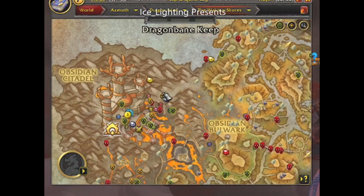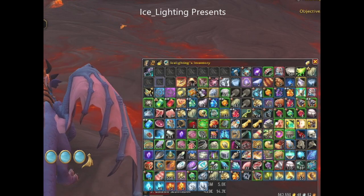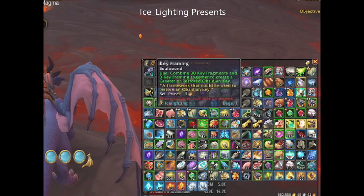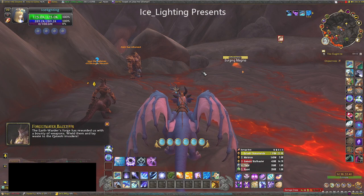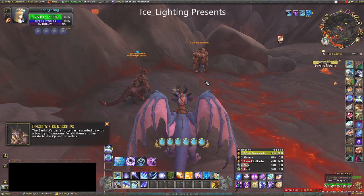Next, head to the Obsidian Citadel. Those who have been here before know there are plenty of things to do here. The main thing is farming — we are farming for key fragments and key frames, and putting those together gives you an Obsidian Key.